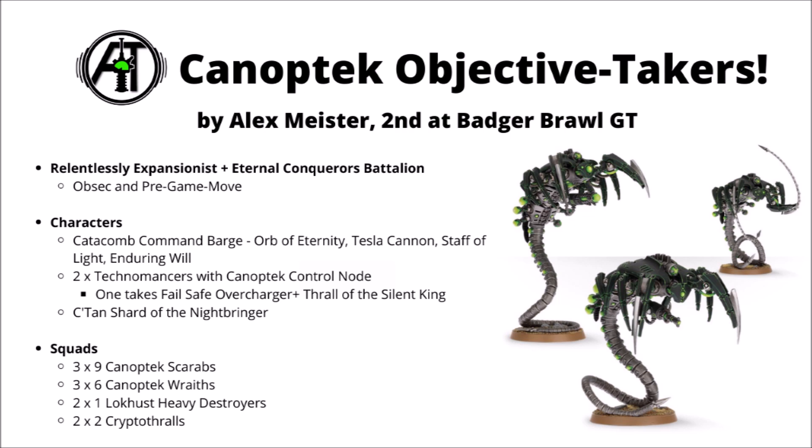Lurking within the massed ranks of Canoptek bodies, there are a couple of really nasty threats. Perhaps the most terrifying is the C'tan Shard of the Nightbringer. He should guarantee that you can deal with at least one or two enemy threats with his mass mortal wound output, plus ignoring all invulnerable saves in combat. Hopefully if there's anything just too tough or resilient for the rest to grind through, he should be able to help out. There's then a Catacomb Command Barge taking the Orb of Eternity, a Tesla Cannon, a Staff of Light, and the Warlord trait Enduring Will. I must admit I'm kind of surprised to see the Orb of Eternity run without big troop blocks of Warriors or Lychguard, but I guess you could gamble big and try to get a Wraith or two back with it — you'd have a fairly high chance if a squad had taken two or more casualties. Enduring Will means that he's pretty tough to take down as well, and could be a threat to throw onto an objective and hold it even if the rest of his minions die.